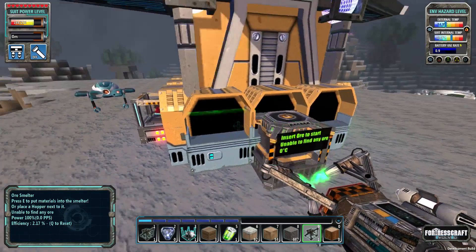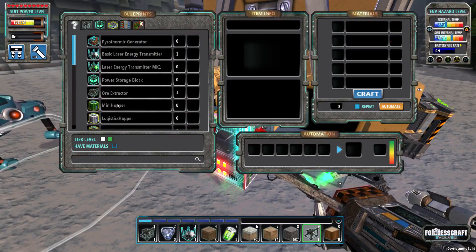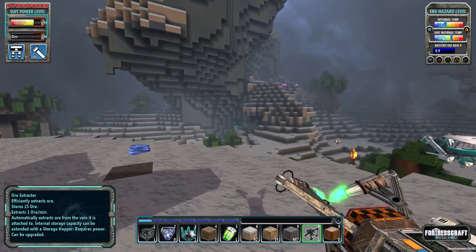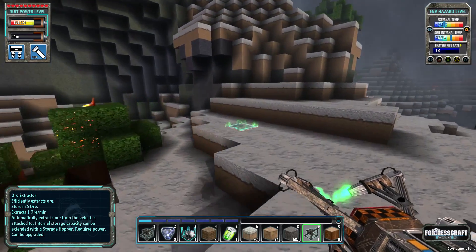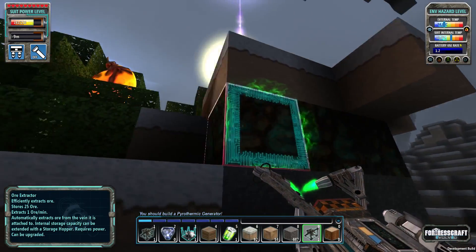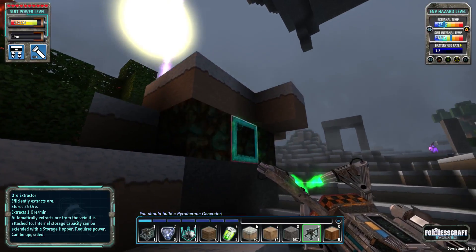Just to double check — the mini hopper needs two tin, two copper. Okay, so that's actually really cheap. Well, kind of — ingots are very precious things in this game. So that single block we found over here, I believe it was copper — it's like two or three blocks of copper here, so it's not much.